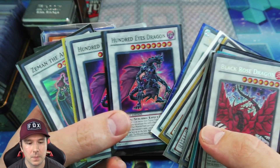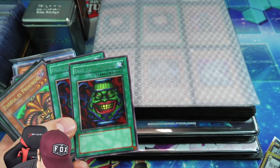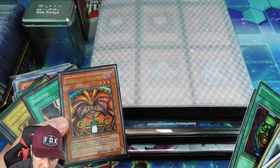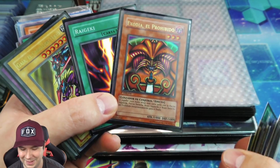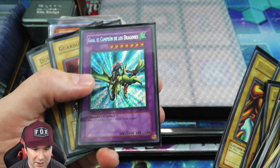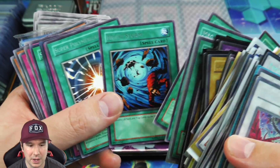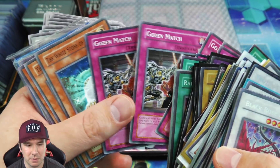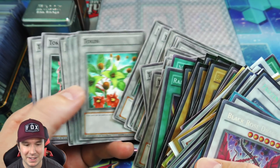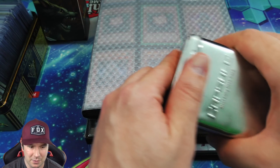We got some ultra rare Scrap Dragon and some promos that are pretty old. Then we have two Spanish first edition Pot of Greed, a Spanish first edition Exodia head, the Curse of Dragon, and the Exodia limbs — very nice. Someone opened up some Spanish first edition booster packs. Those booster boxes used to be reasonably priced, but now they are just outrageously expensive along with all the other sealed product.